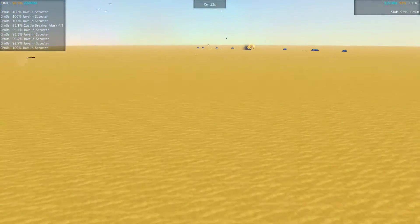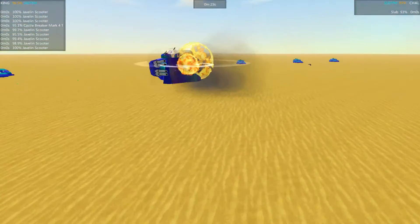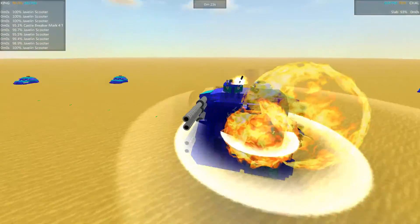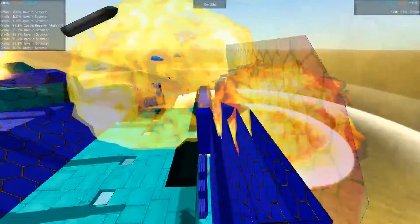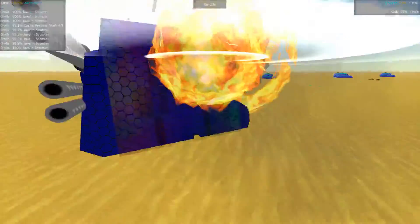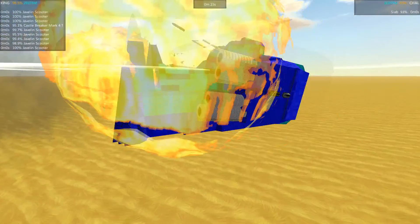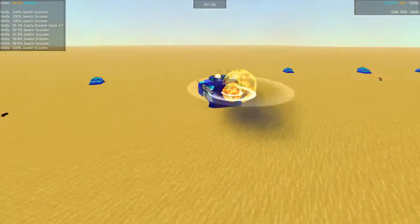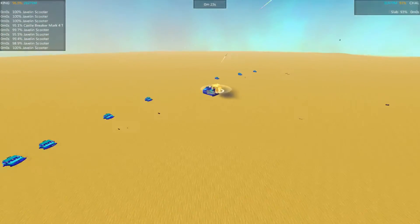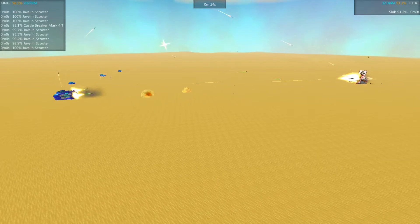Let's take a quick pause. Looks like the Castle Breaker is just engulfed in explosions, but likewise the explosions don't really look like they're getting through — just exploding on that heavy armor on the outside. Looks like it did take out some barrels though, so that's going to slow down the shots from the Castle Breaker. We've still got all the Javelin scooters. Let's get this unpaused and back underway.